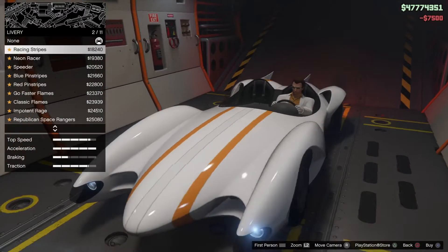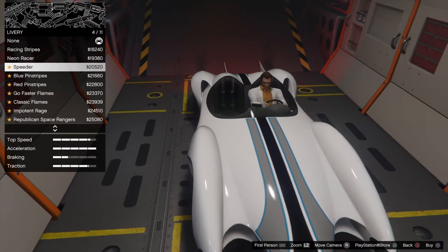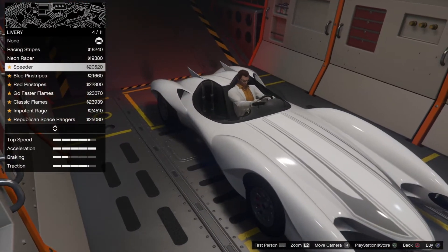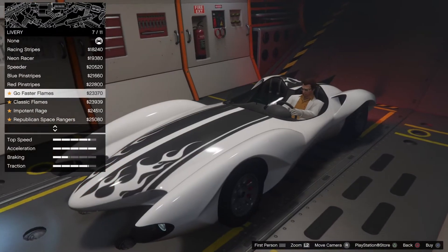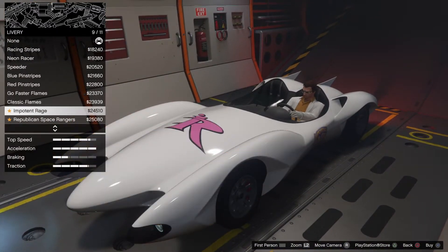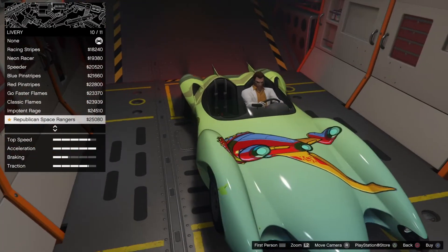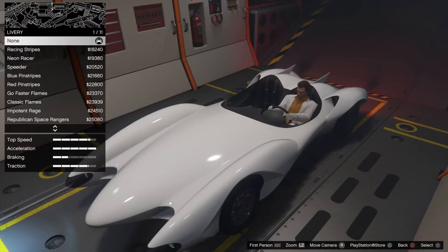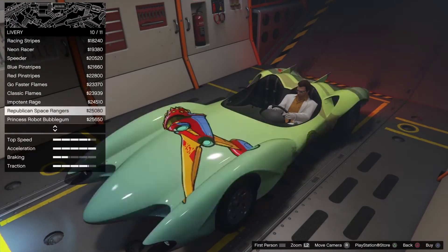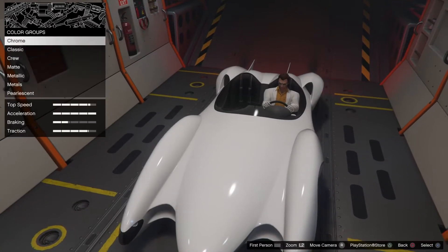Now we're going to look at the liveries. If you look at these, you realize almost immediately that there's not a hell of a lot going on — they're kind of standard. But if you make your car a different color than white, they do look a lot better. These last two — that one and the Princess Bubblegum design — no matter what color your car is, that's what they'll look like, so don't bother putting a paint job on if you want those.